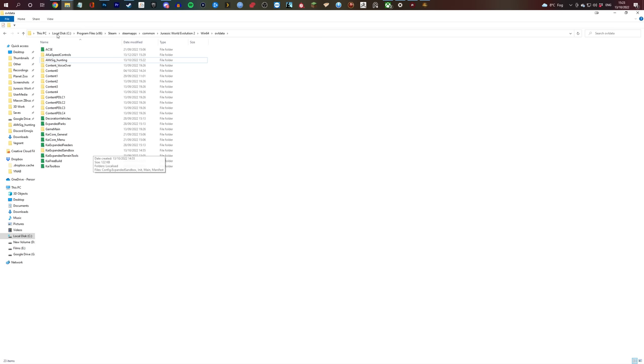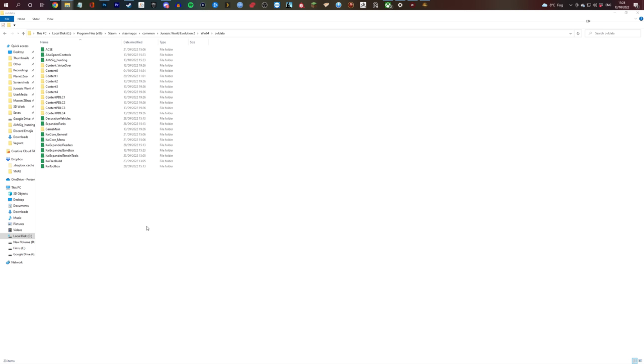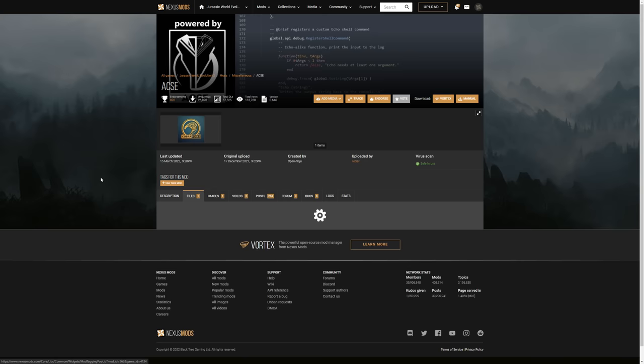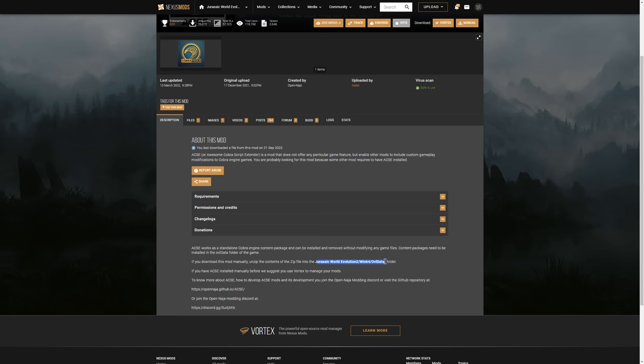All you have to do for the vast majority of these mods is drag and drop the file into that folder. Personally I also use a program called Colorize to make my modded files a fancy color, so I can easily see which are modded and which aren't — that makes it easy to manage things when an update comes out. You may notice I have 11 green files and only eight mods shown in today's video — that's because these mods have a couple of dependencies. The main one you're going to want is ACSE — Awesome Cobra Script Extender — which you can also get on Nexus and I'll link below. This should be the first thing you update when the game updates and your mods stop working — make sure you come into files and download the latest version of ACSE. Just install that into your ovl data folder like the other mods.